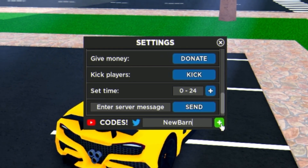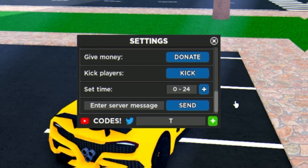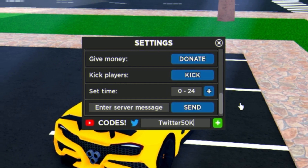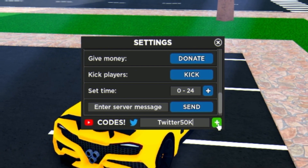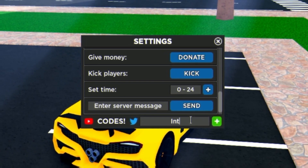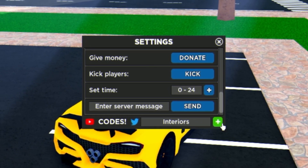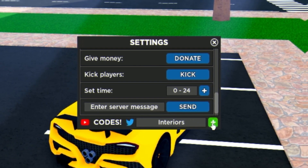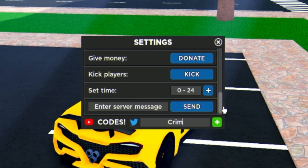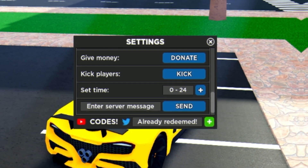Next is the code 'NEWBARN' — that gives 50,000 cash. After that we have 'TWITTER50K' for another 50,000 cash. Then we have the code 'INTERIORS' — redeem that right now for another 50,000 cash.